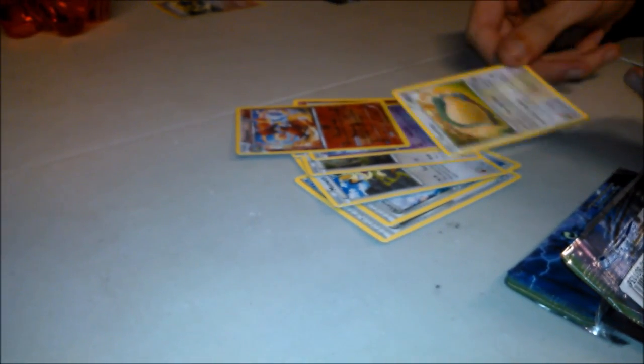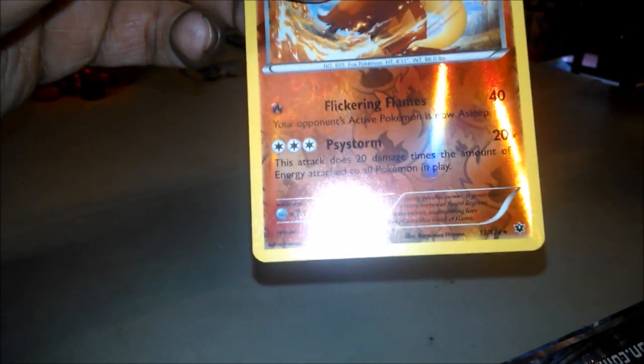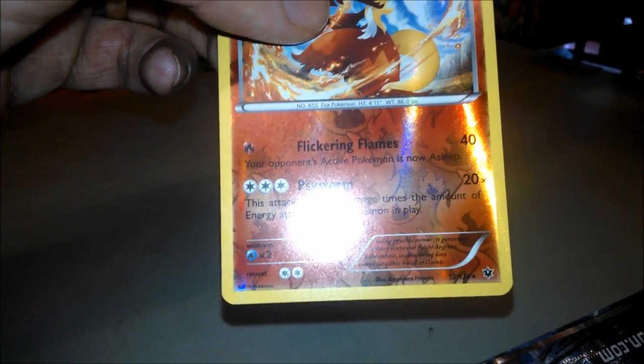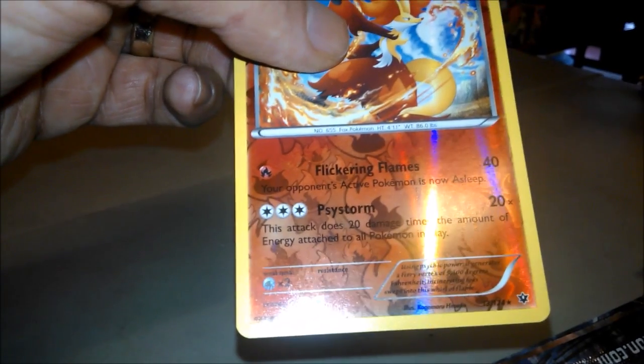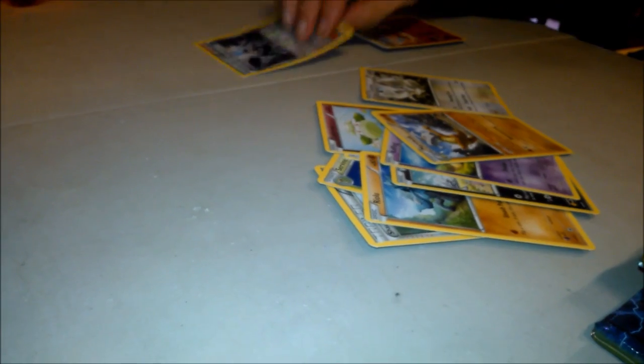Oh, there's that Meowth that was huge at pre-release — could see some play anyway. Oh hello — straight off the bat there's a Delphox reverse holo! A Delphox reverse holo rare is a nice start. ThatSize Storm attack is fairly handy: 20 damage times the amount of energy attached to all Pokémon in play — like that old Weezing, but even better because it includes your Pokémon too. The one-energy attack is handy too: 40 and Asleep. Shauna reprinted in the set — fan service. Team Rocket's Handiwork is a dreadful card but it says Team Rocket on it, and it's a holo at that.